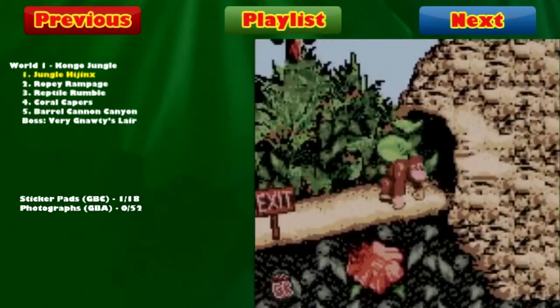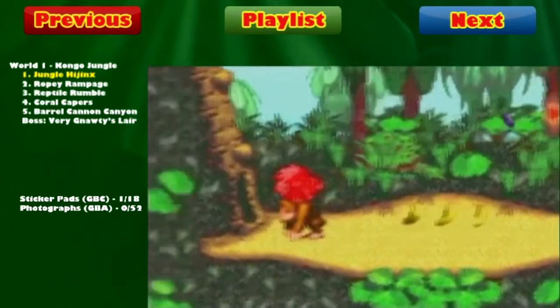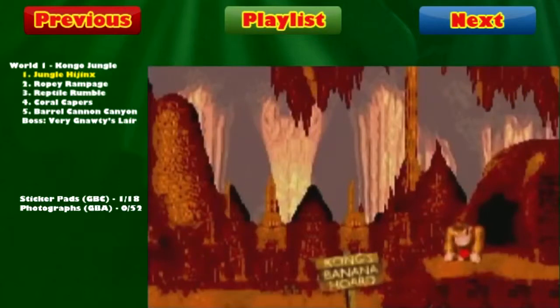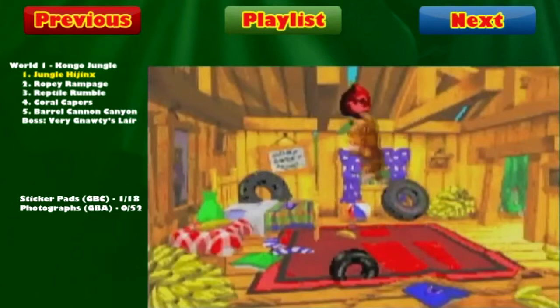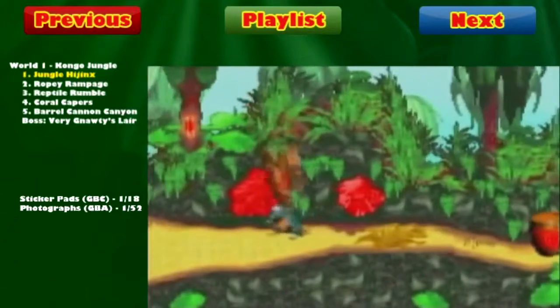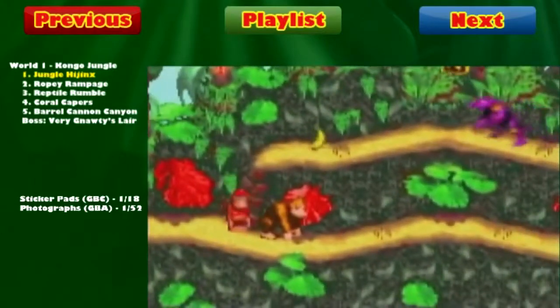Alright, now let's go to the Game Boy Advance version and get the photographs. In the GBA version of Jungle Hijinks, there are at least four different places where you can get a photograph. I'm playing this on a special device that allows you to play Game Boy Advance games on the SNES, and the controls are a little different so I'm still getting used to them. But first, go to DK's treehouse, jump in, go to the back end of the area where there are bananas, and you'll find the first of 52 photographs there. For the next couple, it's going to take a while to get those, so I'll meet you all in the place we need to go.